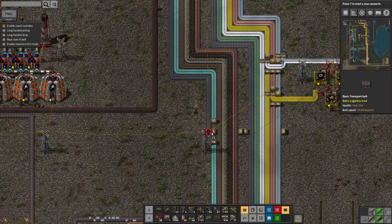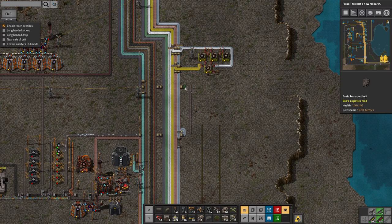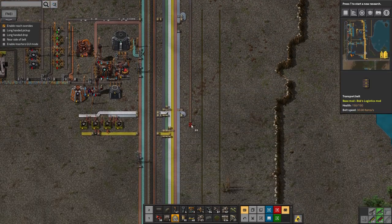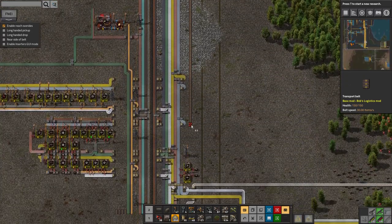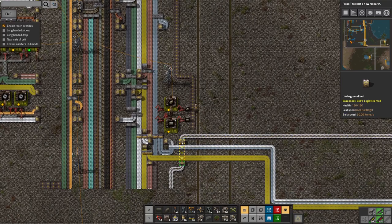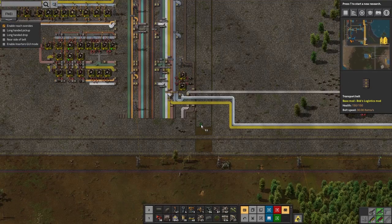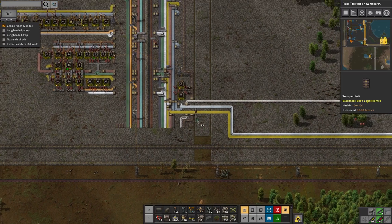The astute among you will have noticed I've got these belts the wrong way round. Having faster ones after slower ones is completely pointless — all it means is you can't get the higher throughput of the fast belts because there isn't enough stuff being fed onto them. However, it's just what I've got at the moment, and once I've got actual roboports and proper bots I'll just run over and upgrade the whole lot and it'll all be fine and hunky-dory.